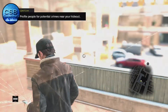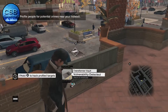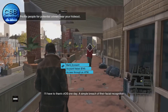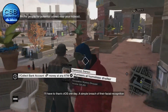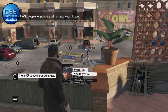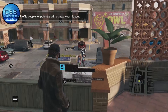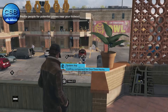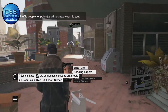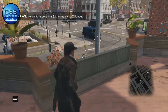So we've got to profile people for potential crimes near your hideout — we've got to look for some crimes. They say you can make money really fast by hacking money from people — a simple breach of their facial recognition software gives you access to everyone's personal details. You can also use system keys to craft items such as the blackout bomb and other stuff you unlock later in the game.